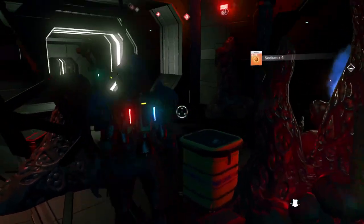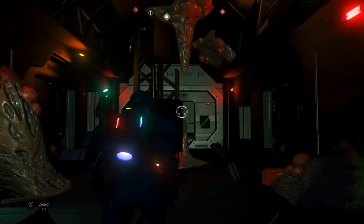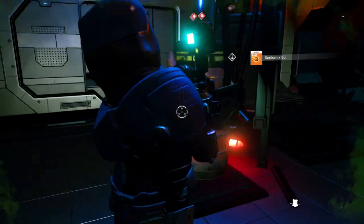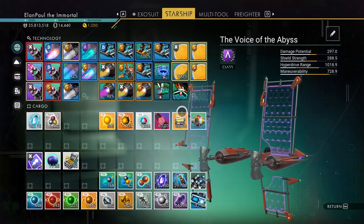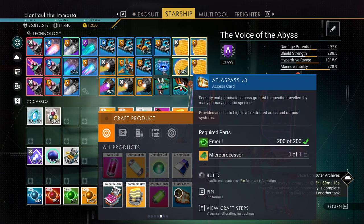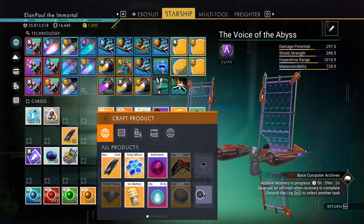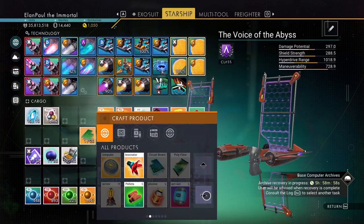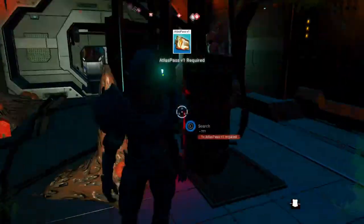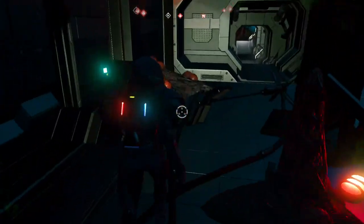Let's get some things along the way. Let's turn on a light. We don't have any Atlas Passes to open that — wait, can I build one? There's Atlas Pass V3: we need a microprocessor and we've already got the emerald. Let's build a microprocessor, then build the Atlas Pass. Put it in the exosuit inventory — that's something you want to carry on your person. Now we can open these. That time we got navigation data, but it's pretty cool to pick up interesting stuff from those bins.